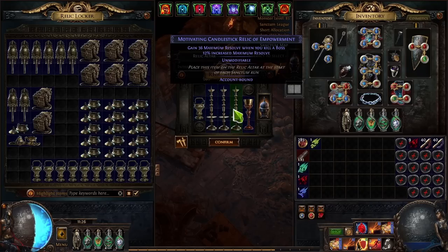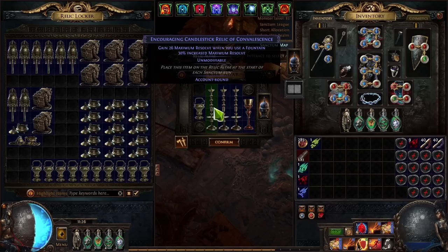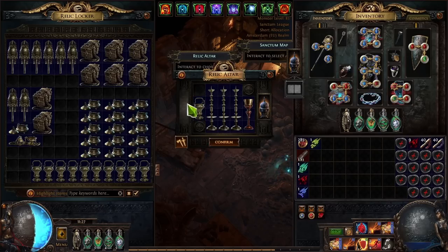Here are the relics I've chosen: 12% increased max resolve, gain max resolve when you kill a boss, gain max resolve when you use a fountain, 30% increased max resolve, plus flat 18 to max resolve, and double coins.